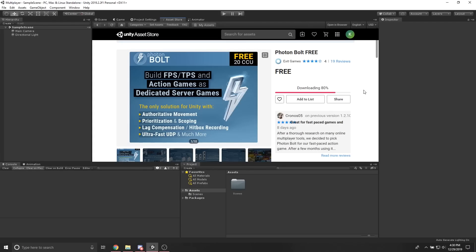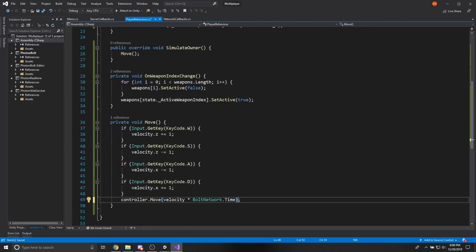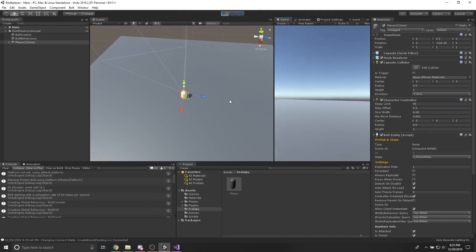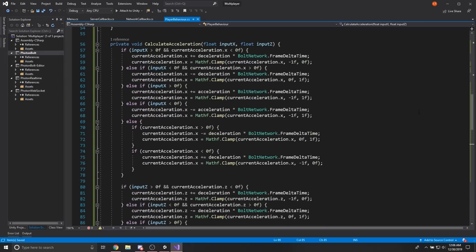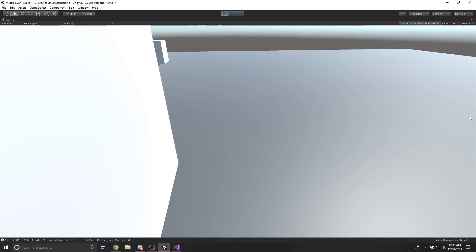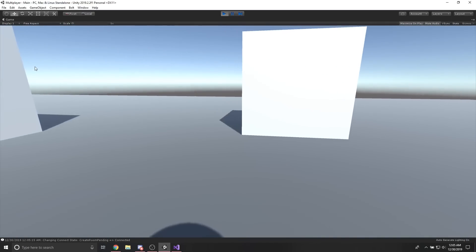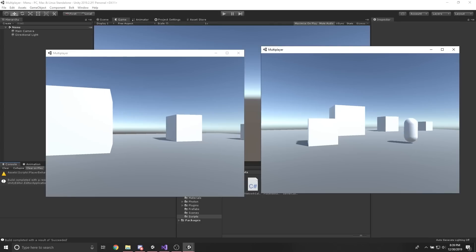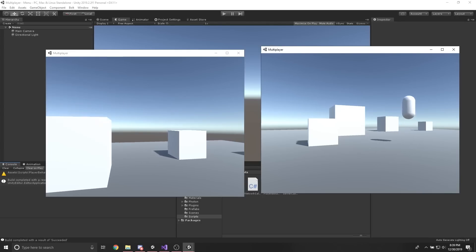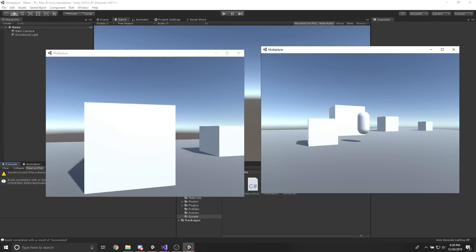I started by downloading an asset, read some documentation, then started writing code for the player movement, and didn't really get too far before I stopped for that day. On day two I spent most of the day finishing the player movement by adding jumping, gravity, and strafe acceleration, so the player can't switch directions instantaneously. And just in case you forgot this was a multiplayer game, here's what it looks like from a connected player's perspective. That's all I did for that day.